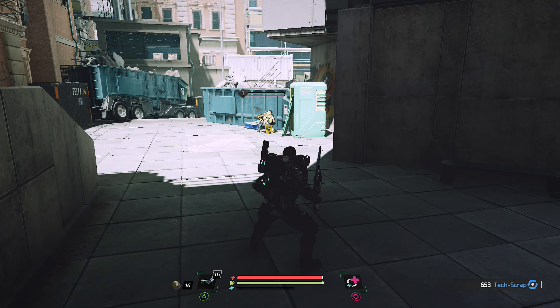Ich muss da hoch. Ich habe noch sechs Schuss Munition. Ich kann mir das Implantat holen, wenn ich da hochlaufe. Das kann ich doch zerstören - ein weiterer kleiner Schrotthaufen. Wo war jetzt das Schema für diese eine Waffe? Das ist der Typ da oben, der das wahrscheinlich hat. Der Radius des Loot-Scans war gar nicht so weit.